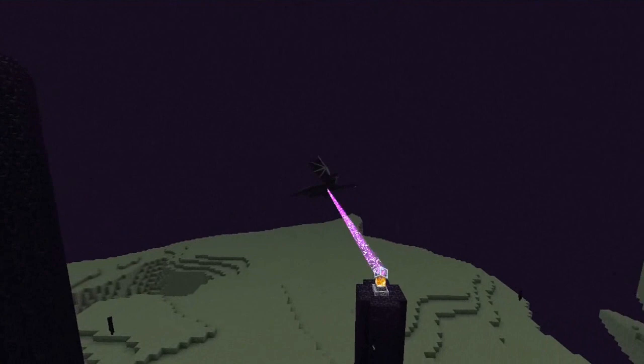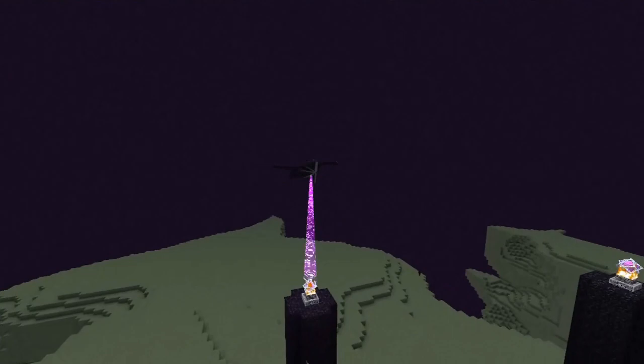Here we have the ender dragon in action — a beautiful animation, as you'll see at the end of the video. With end stone at the bottom, those end towers, and endermen around — this is the End dimension. The aim of the End is to kill the ender dragon, which then rolls the ending credits. It's supposedly the end of the game, but not really — it's just there for people who complained about Minecraft not having an ending.